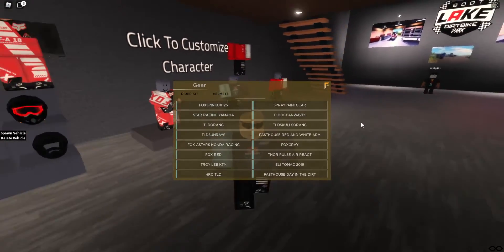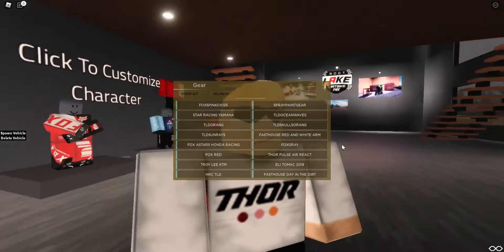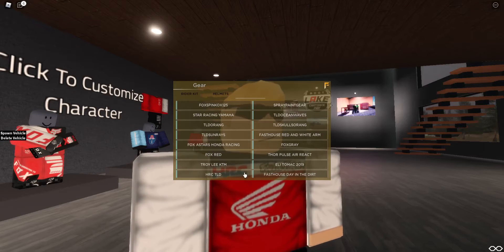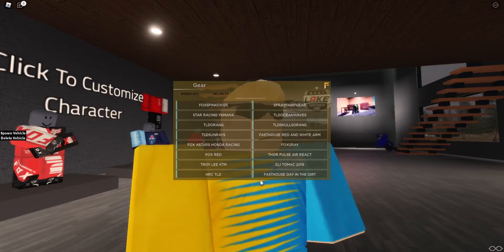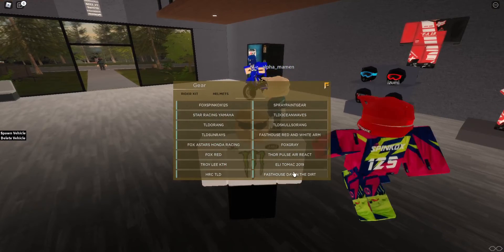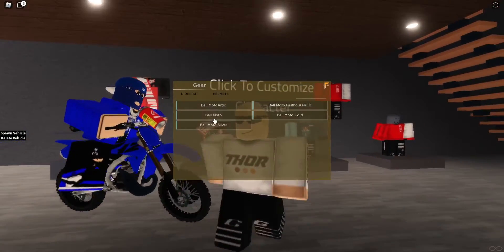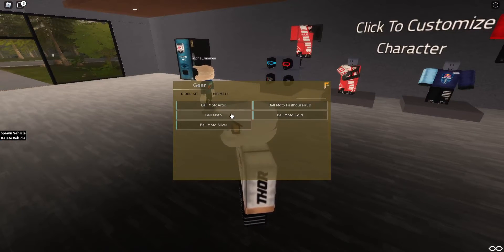First, there are a few new rider kits which look kind of cool. We've got Monster Energy, Thor, and these are all new previews — it looks like Honda is new as well, still needs a shirt added to that one. The rest look the same so we'll just throw on Thor for now. We can also look at helmets — there's a new silver and gold helmet, but I think we'll stick with black today.